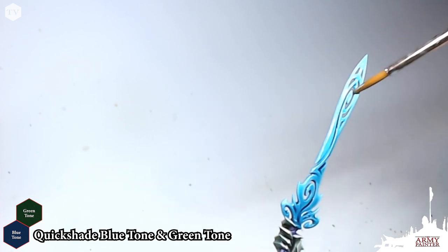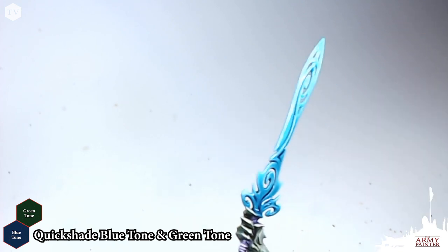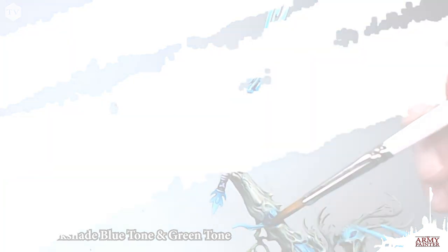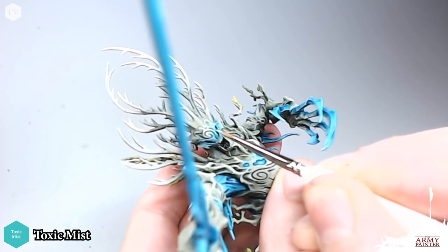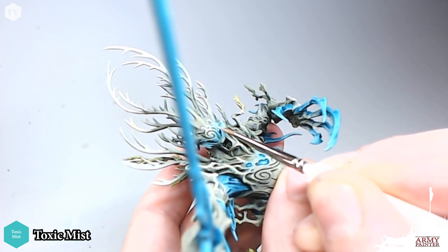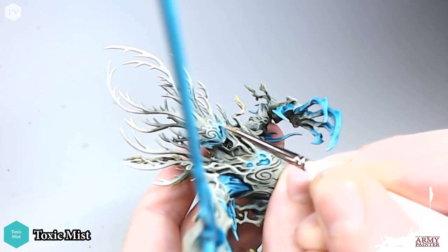Give that wash a good 30 minutes to dry and then you can come back with your paintbrush to finish off all of these areas on the model. We're going to move on to the highlighting stage, this time with Toxic Mist. I have a detail brush here and I've thinned down my paints using the Army Painter wet palette.